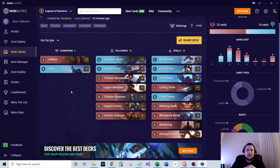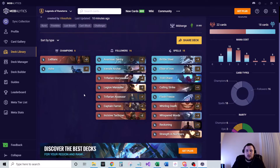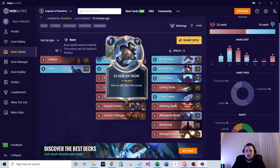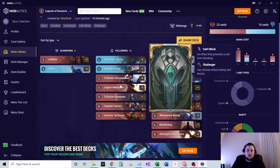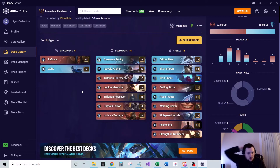Overall game plan: get down your champions and units and start dealing damage. Push damage fast, make good trades, and keep up some spell mana to take advantage of Brittle Steel, Elixir of Iron, and other combat tricks. Get those five-attack units in play and level up your champions — that's the name of the game. Against aggro, keep your cheap units, hold combat tricks to win trades, and play safe.